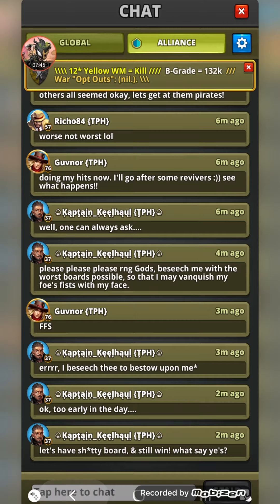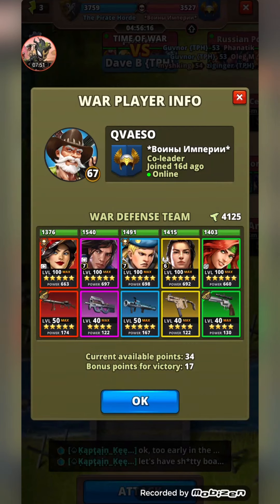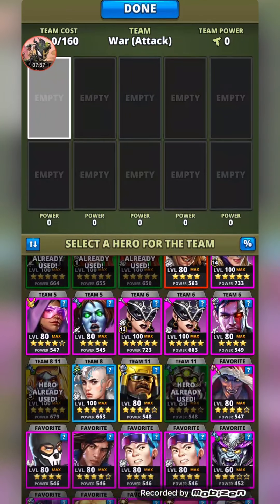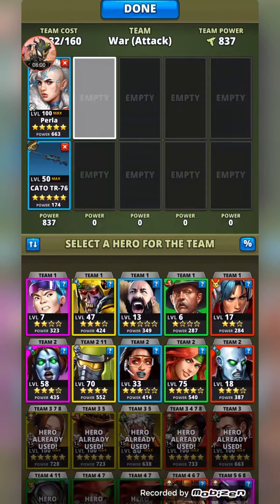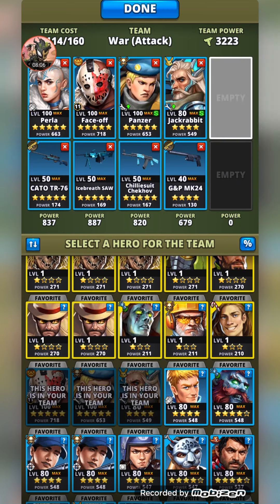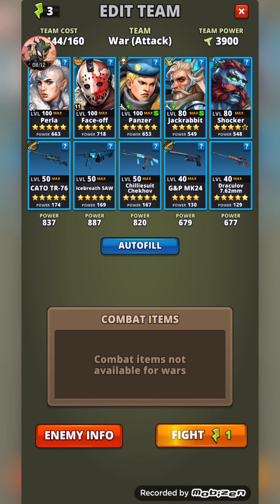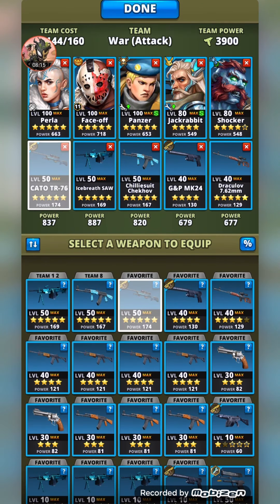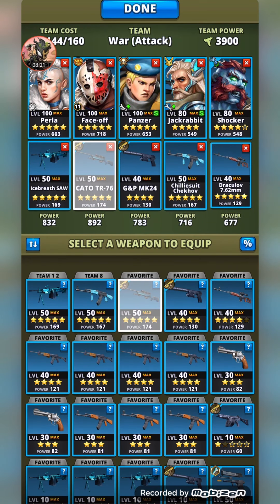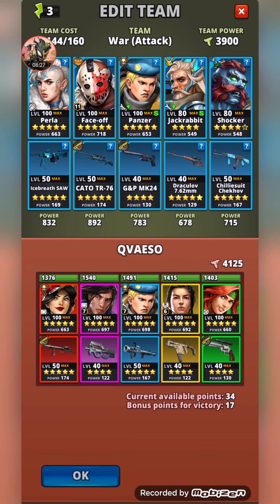We'll grab our blue team for this one. I recently maxed out this gun — the Kato TR-76 — which is a master weapon. It's the crit accuracy one. We'll shuffle some weapons around: give Pearl the speed gun with the ice breath jaw, give Panzer the bleed gun, and switch Shocker to having the chili suit to give him a bit more dodge. We'll go with this.